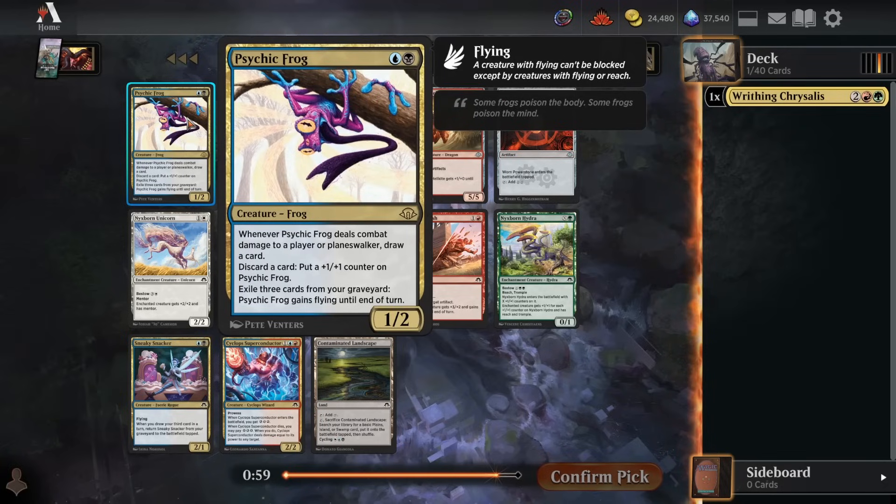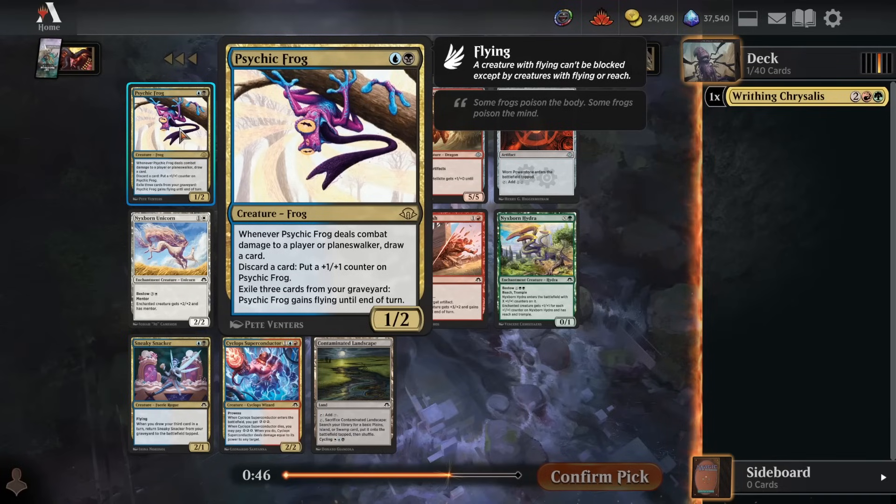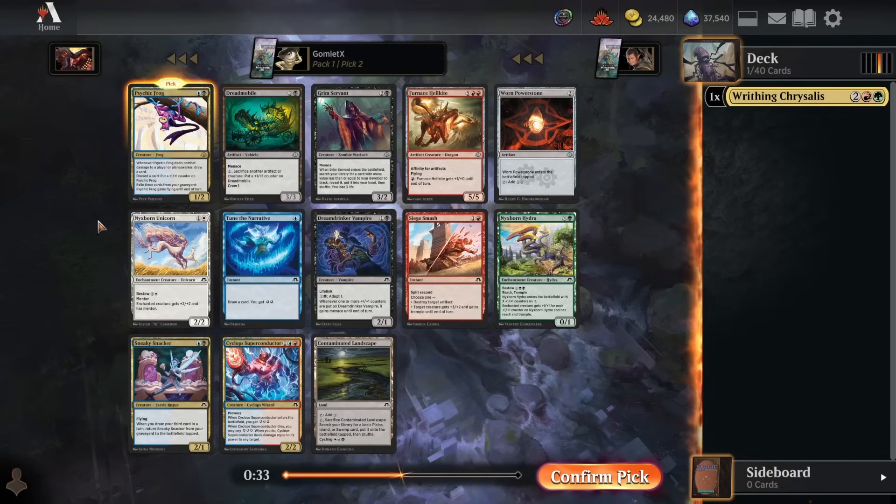For pick two, we get past an incredible blue-black rare. I could see a universe where the player out of this pack took a Chrysalis of their own and we're immediately fighting them over red-green, but they're going to pass us all the blue-black. It's a great sign if they passed us a Psychic Frog — probably the literal best blue-black card — that they're going to pass us more blue and black stuff. So we take a Psychic Frog. If we can wheel the Sneaky Snacker, that would be all gas, no brakes, never look back, full-on lock to blue-black. But for now, we're going to feel things out, having one incredibly powerful blue-black card and one incredibly powerful red-green card. We're going to give a little more weight to the blue-black one, since it was passed to us instead of just opened.